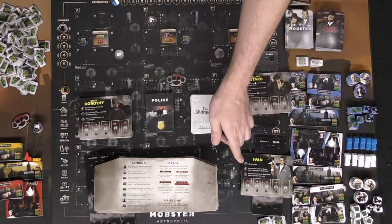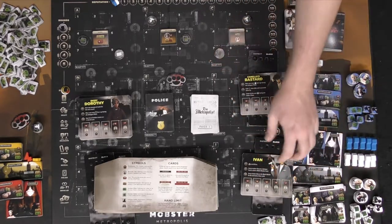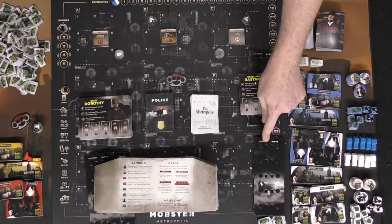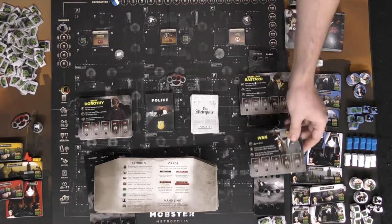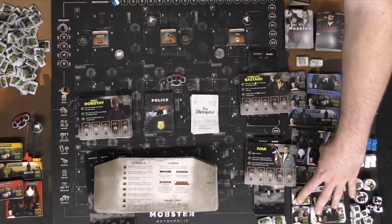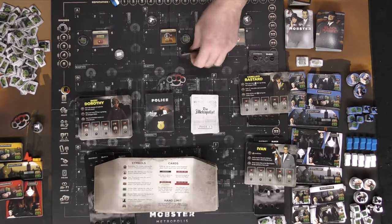Each player has a character with unique abilities based on their reputation meter. You'll also get cars used for drive-bys, and boards that indicate where on the map you'll be driving. These are hidden boards revealed at a certain point in the game, determining whether you're the attacker or defender for certain drive-bys.